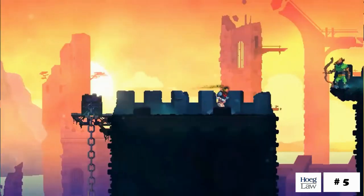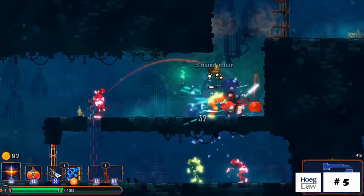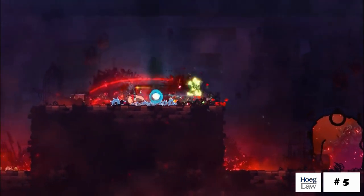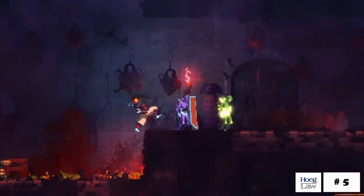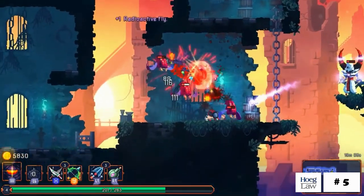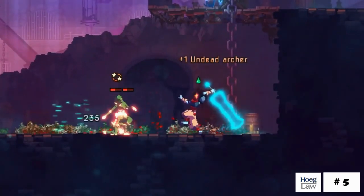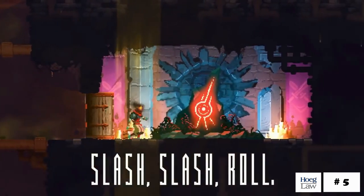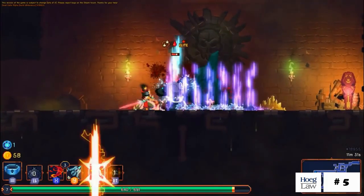Each game of Dead Cells begins with the player regaining their body in the same decrepit castle, striving to escape hordes of monsters while navigating a map born very much of the Metroidvania concepts which clearly inspired it. At the start, play consists of little more than swiping at foes with a sword while learning when to roll out of the way of attacks. But even in those early stages, Dead Cells shows its strength.